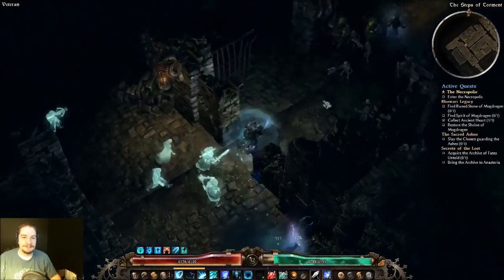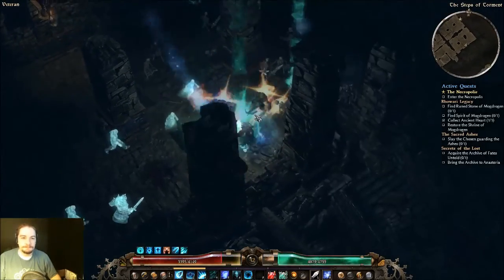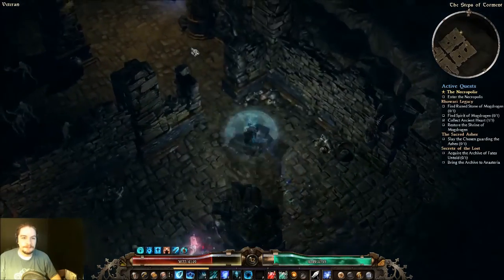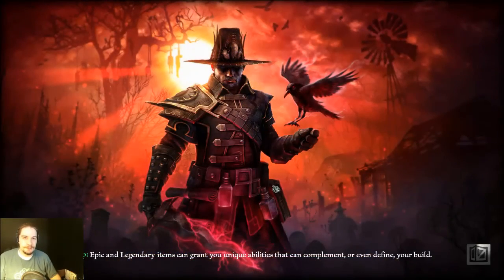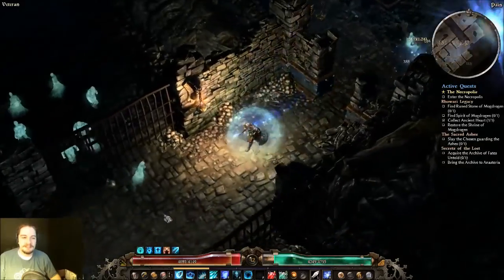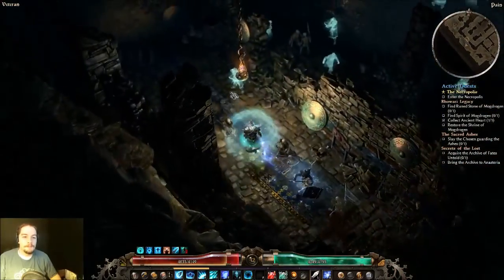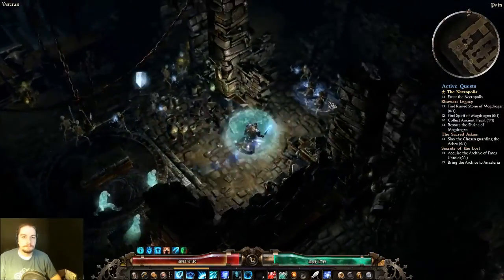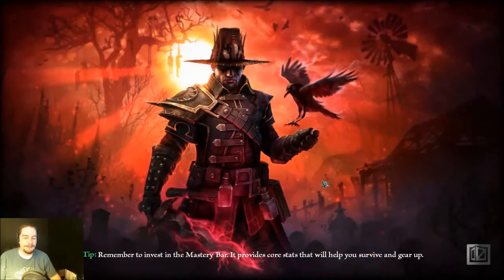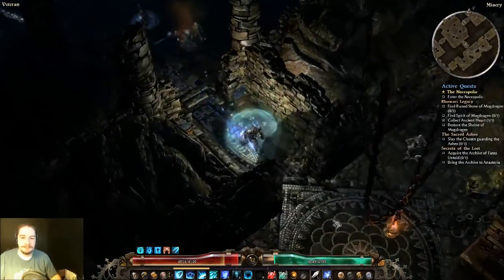I splatted that ghost — jeez. We splatted that skeleton too. Whenever I'm going down to the Gates of Anguish, I tend to rush the areas. I'll explain the specifics of the Gates of Anguish when we get down there. Ghosts and ghosts — two clusters of ghosts always pop up in that hallway. They're always a step behind me, just running on through them.